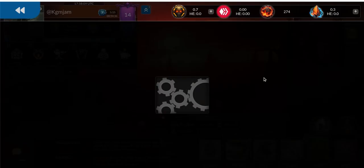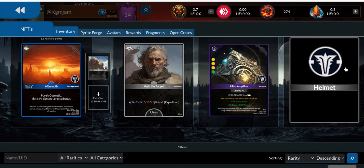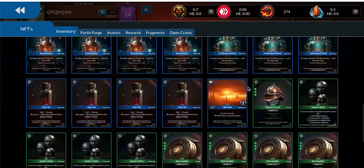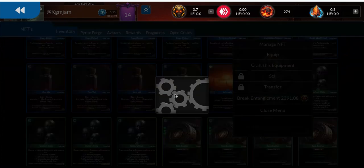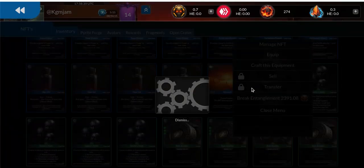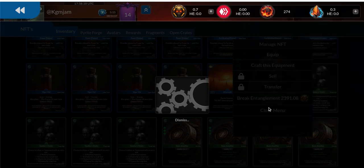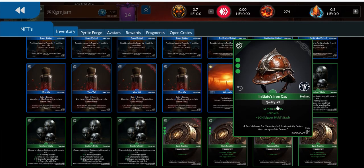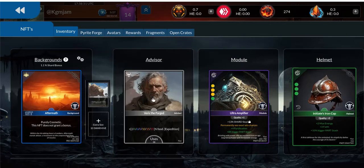Let's go check out inventory to see if there's anything I can use. I've got to put the helmet back in there — I upgraded it. I got it up to quality plus 3. I think plus 5 is the highest you can go on that. And there it is back in there.